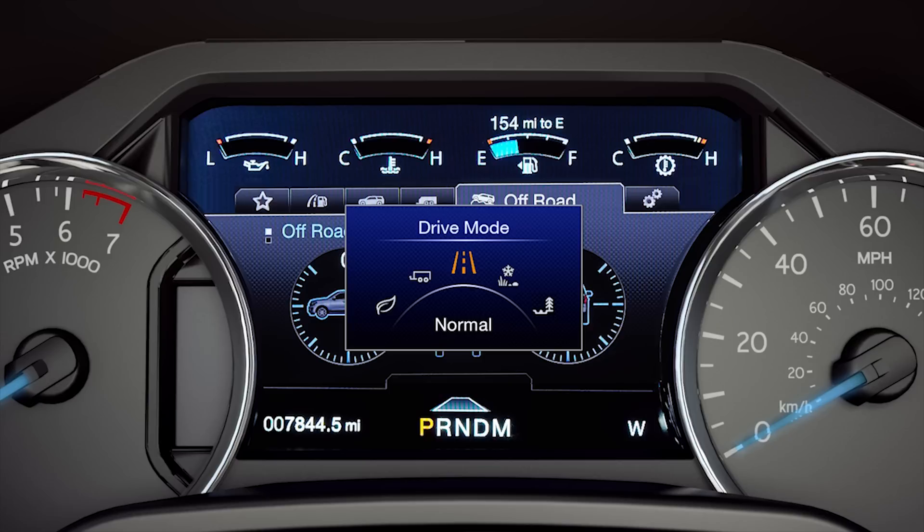Selectable drive modes on 4x4 models include normal, grass/gravel/snow, sand, and mud ruts, as well as tow haul, sport, and eco.